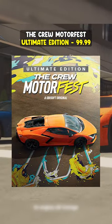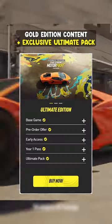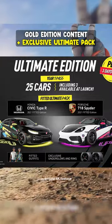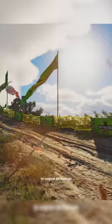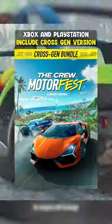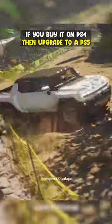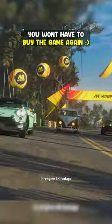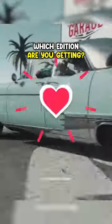Lastly, there is the Ultimate Edition for $99.99, which includes all content from the Gold Edition plus an exclusive Ultimate Pack featuring two cars and a bunch of vanity items. If you buy the game digitally on Xbox or PlayStation, all three editions include the cross-gen bundle, meaning if you buy it on PS4 and later upgrade to a PS5 you won't have to buy it again. Let me know in the comments which one you're going for.